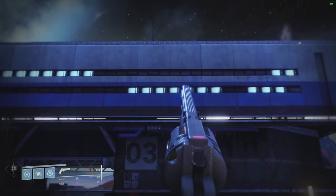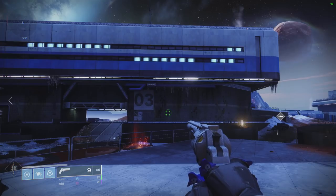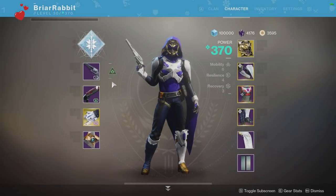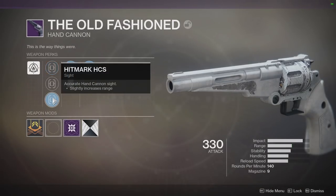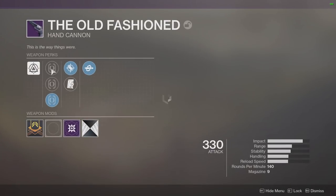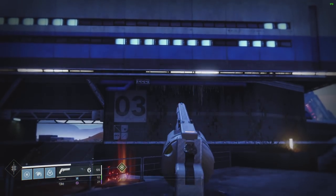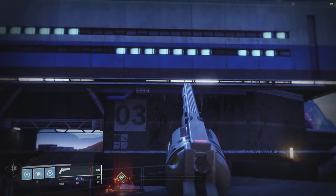This is the Old Fashioned. This is another 140 round per minute hand cannon and it does basically the same thing — it's got wild recoil right off of initial spawn. But if you go in and change your sights, and you can change it right back to the one you started with, you're going to see massively improved recoil. I have got no input on the mouse; I am just clicking the button to make it fire.